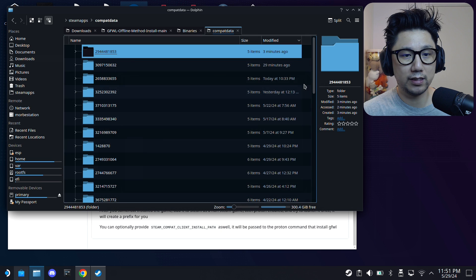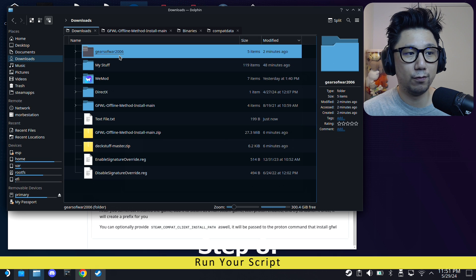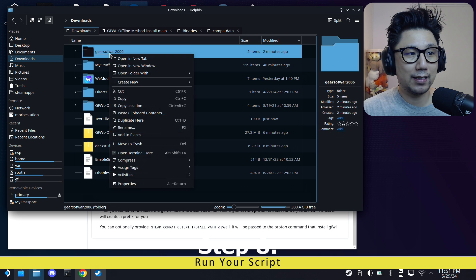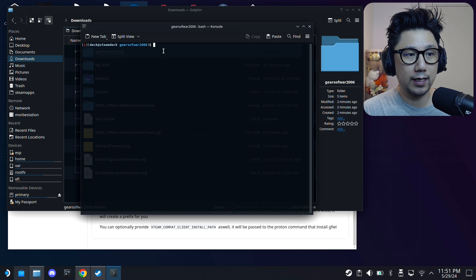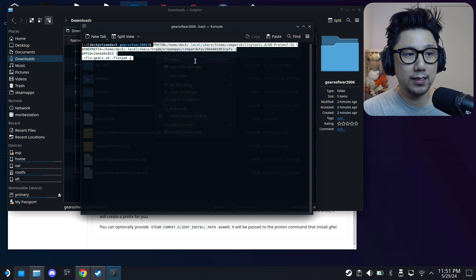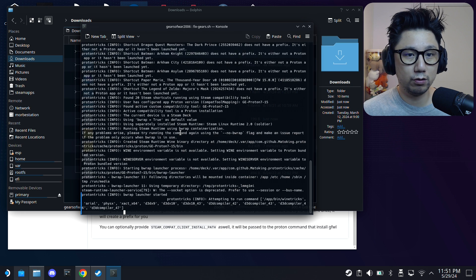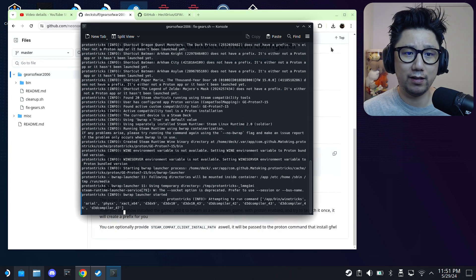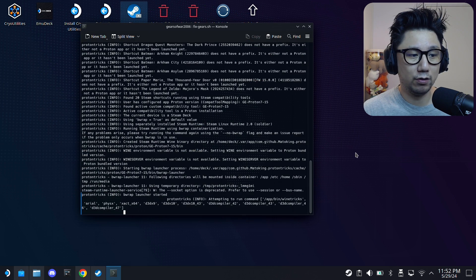Copy the modified script. Go back to your Downloads folder, right-click the Gears of War 2006 folder, and select 'Open Terminal Here'. Right-click in the terminal and paste the script, then press Enter. It's going to do its thing - this takes around 10 to 15 minutes. There's some prompts you may need to respond to, so just be patient and let it run.